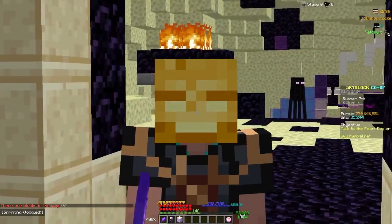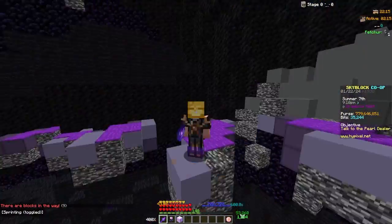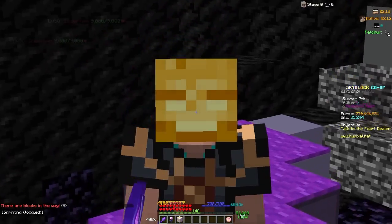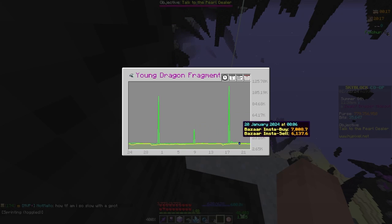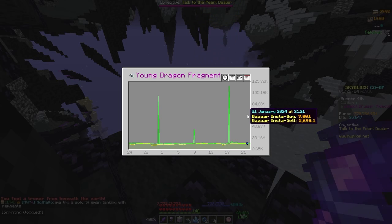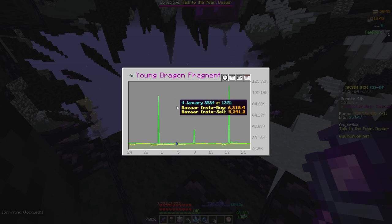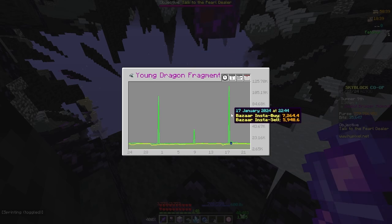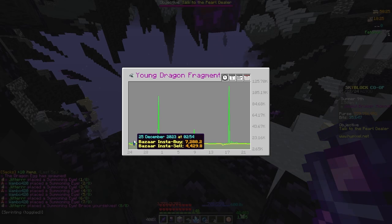While there are better ways to make money, like auction flipping making 60 mil an hour like in previous videos, you have to remember this is gambling — money is not always guaranteed, unlike auction flipping. Imagine how much money you'll be making when dragon fragments are 4k per buy order. I bought dragon fragments at almost 7k and made a ton of profit. If you were to buy dragon fragments for 4k per, you would make almost double what I made. When dragon fragments used to be 4k a few months ago, I used to abuse this method and made 300 mil.